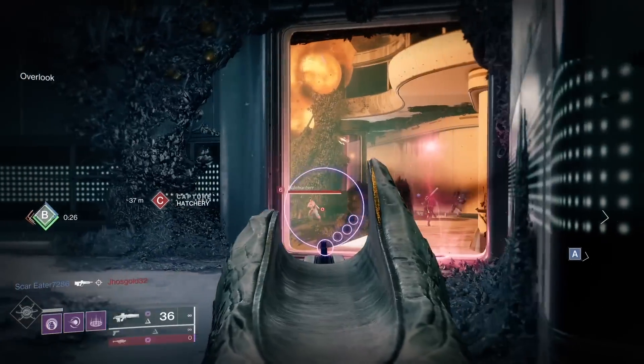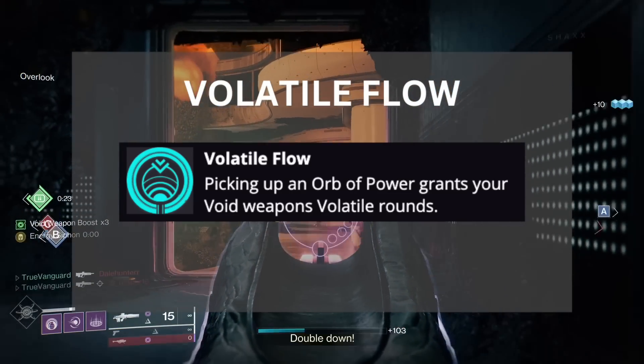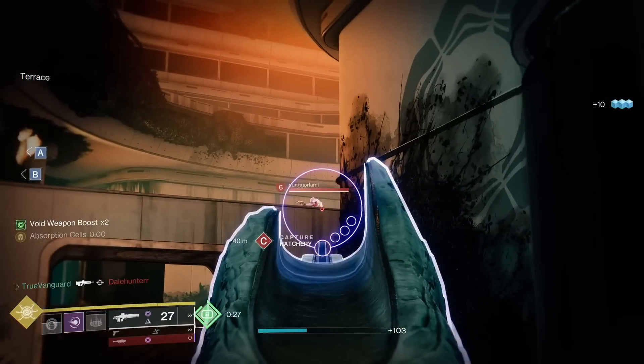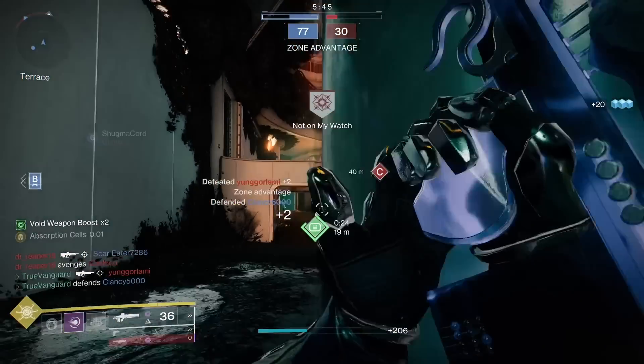Next, we're going to have Volatile Flow on, because we're going to be creating and grabbing lots of Orbs of Light during our PvP duels. The more benefits we can reap from those orbs, the better. Volatile Flow is going to give us volatile rounds every time we collect an orb. More on orbs in a minute.